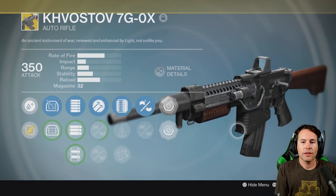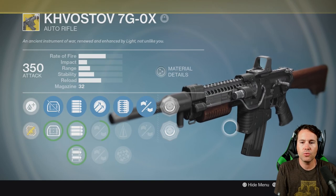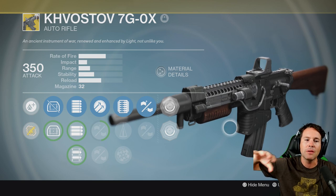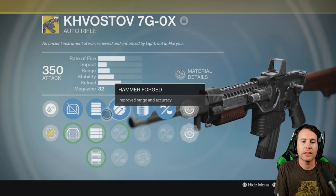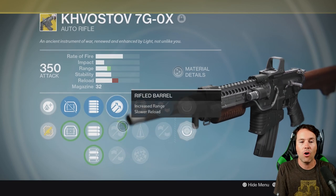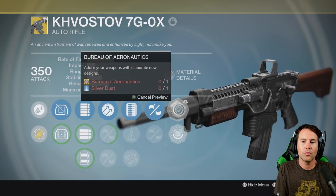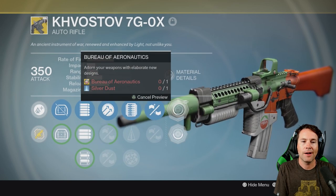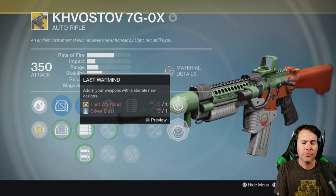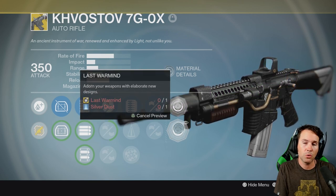The one thing I was looking forward to more than anything else — more than the Gjallarhorn — is the Kvastov. That is the exotic auto rifle that you started with; it was a common that you got, the very first gun you got in the game. Now it's in the exotic slot, and there's all kinds of cool things. You can make it an automatic, a pulse rifle, or a scout rifle. All the best perks for a rifle are on here to customize it. It's even got its own ornaments — I think you can only get them from drops like Trials of Osiris or from Xur.